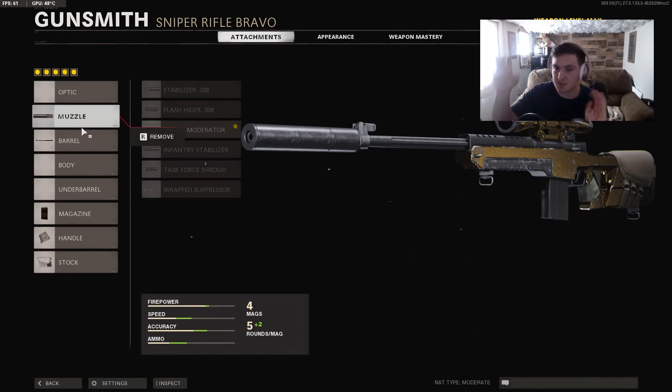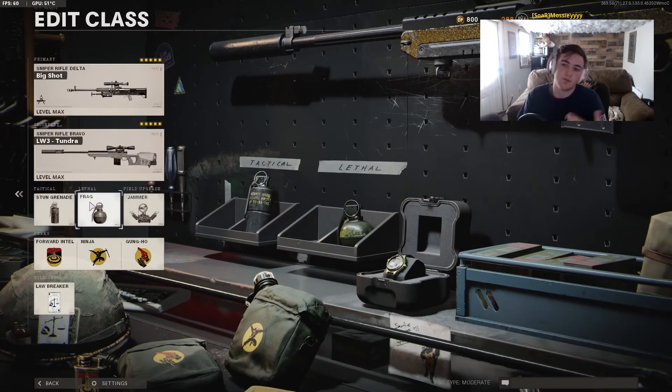For the second ZRG in a double-sniper setup, the only thing I would change from the first loadout is swapping the Tiger Team Spotlight for a Sound Moderator.